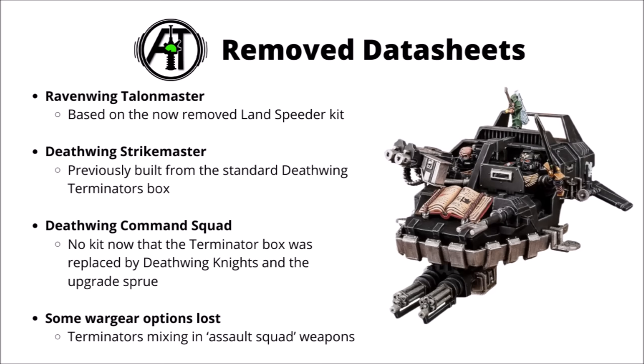Additionally, wargear options have been lost on the standard Deathwing Terminator squad — you can no longer mix Terminator Assault Squad gear and standard Terminator gear within the same unit, as they don't come in one box. This means the datasheet is weaker as you can no longer combine heavy weapons with Thunder Hammers and Storm Shields. It also spells a word of warning for what might happen to the Ravenwing next time round, as the next major Dark Angels release will likely be a Ravenwing one, possibly with Primaris Black Knights and a Ravenwing Command Squad — though we don't know if that unit will survive.